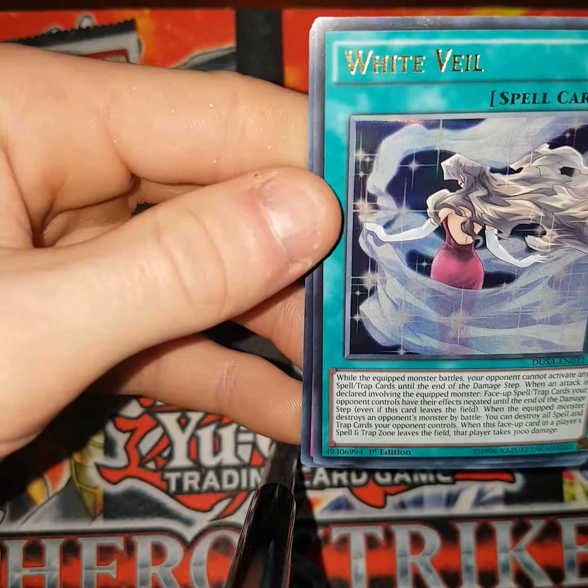They changed — this one has a Cyber Dragon. What do you get? It's still got Yami Yugi, Dark Magician, but now it's Cyber Dragon.